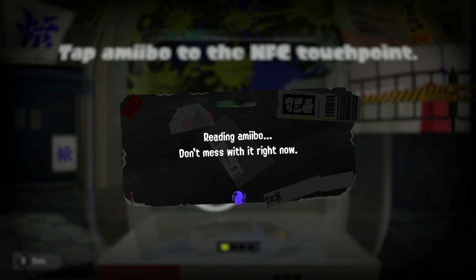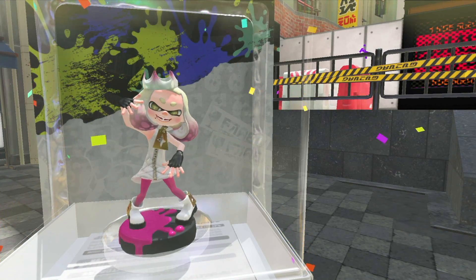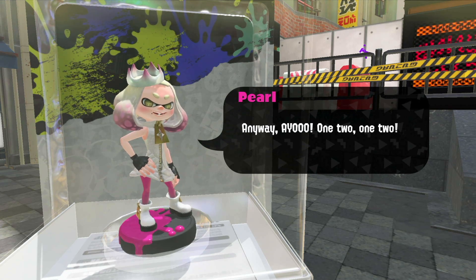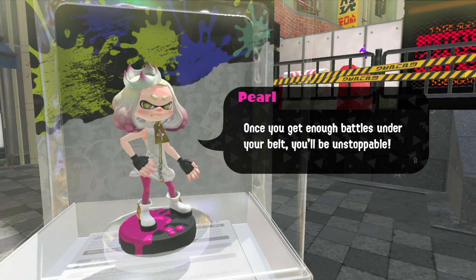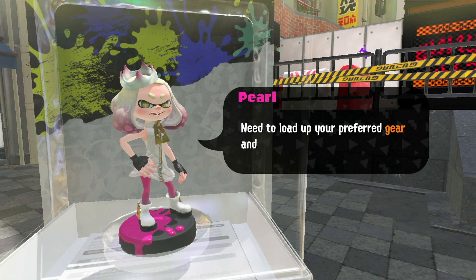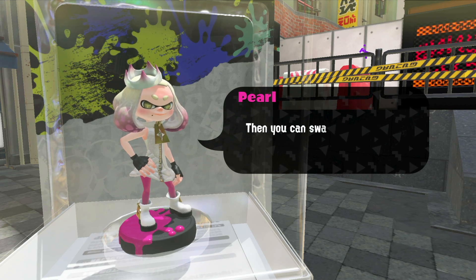Alright, first amiibo and we are going to scan in our girl Pearl, who is my personal favorite because I really want the crown that she has. I'm going to skip through some of these messages because they are the same for each person you scan, and then when we get to the end we are going to equip all the stuff.